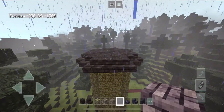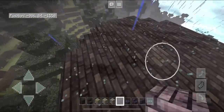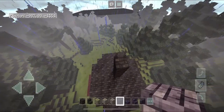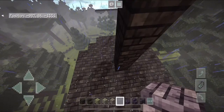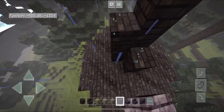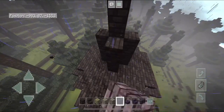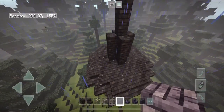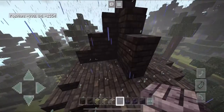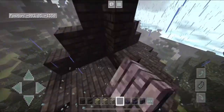Grab your purple block and head to the middle here. Bring up this section by seven blocks tall and make sure it's in the middle. On each side, bring up three blocks, then two blocks, then one block to create a staircase shape — so it goes three, two, and one on each side.